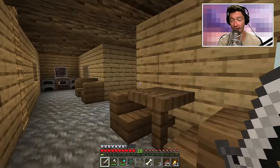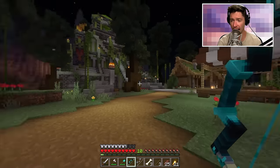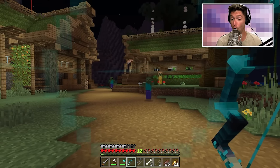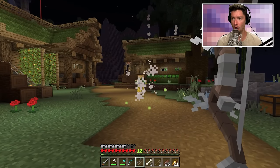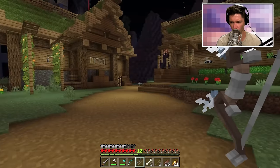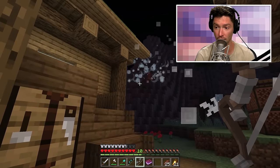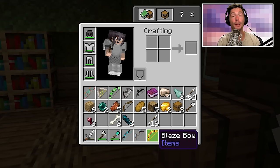There are some zombies — they absolutely have to go. Using the warden bow — the knockback is actually insane! Now the vex bow — whoa, it's like three swords! It killed them immediately. The vex bow shoots three iron swords as projectiles. And I just picked up a blaze bow too — these bows are getting more and more powerful.